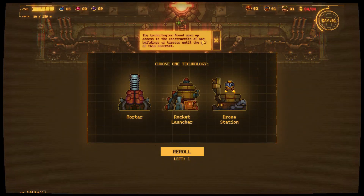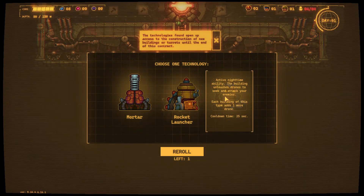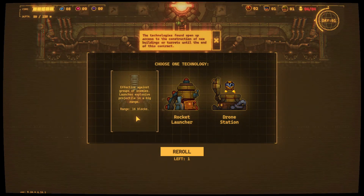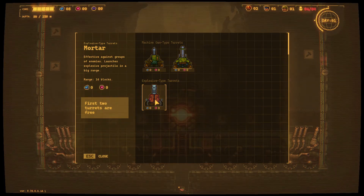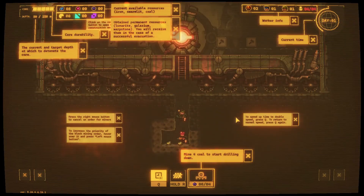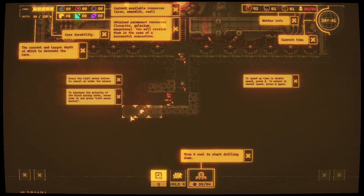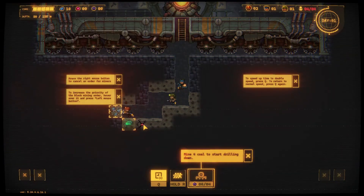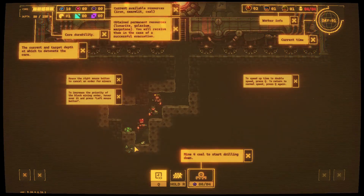Technology found opens access to construction of new buildings or turrets until the end of this contract: mortar, rocket launcher, drone station. Chain gun or mortar? I think I'll put a mortar on each side — that just seems like the thing to do. There are types of rocks you can't dig through. You know what this kind of seems like? That other game where you're drilling through and then going through waves — Wall World. That's what this kind of seems like.